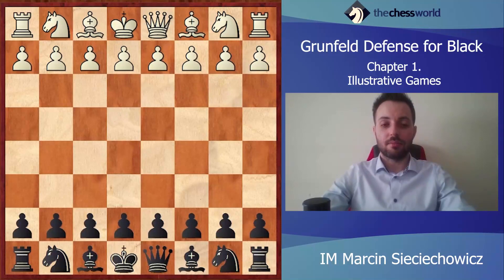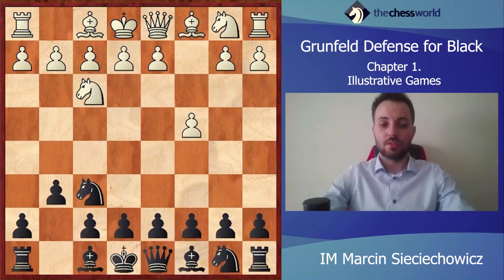Hello, in lecture number one of my course about the Grünfeld Defense. In the first chapter we will see the most illustrative games from this opening. All of the games will be from World Champions, so I think that these are really good examples. The first game will be between Donald Byrne and Robert Fischer. This is a very famous game played in 1956. Fischer was at that time really young and after that game he became quite famous.